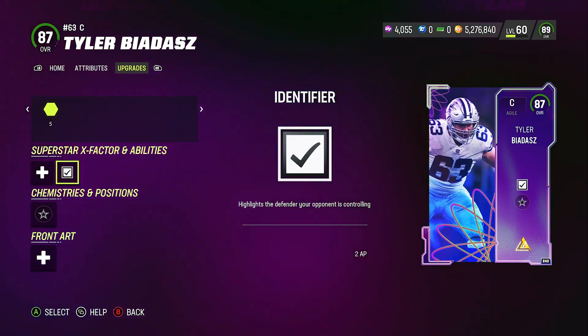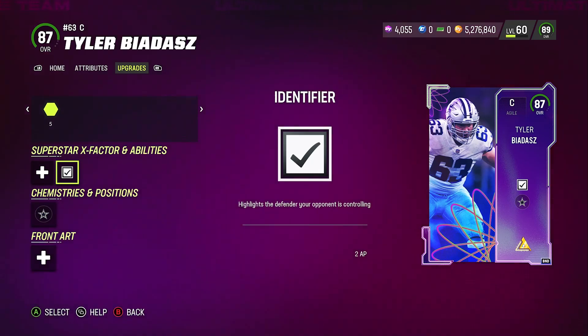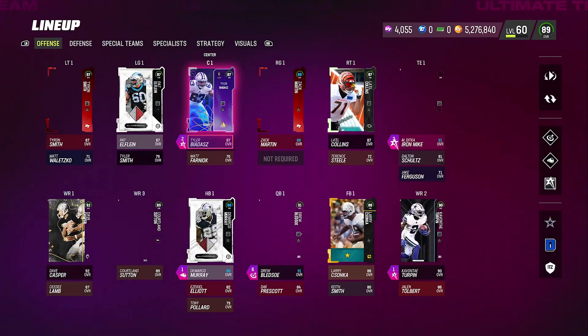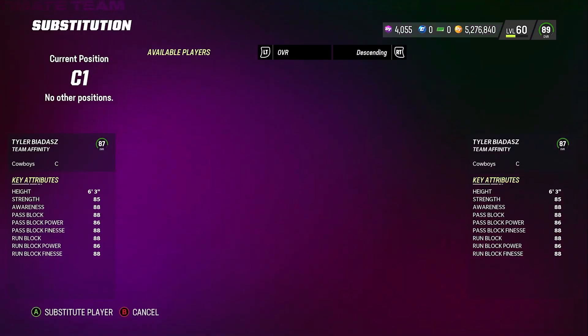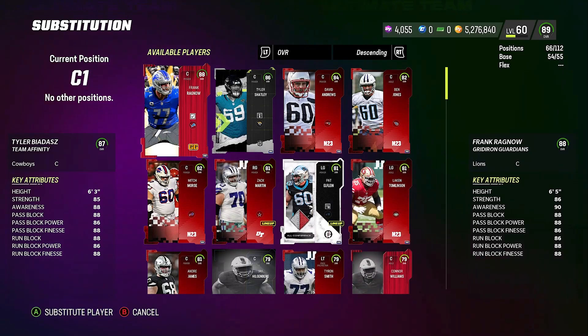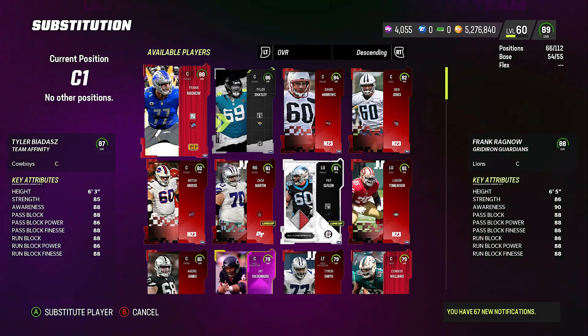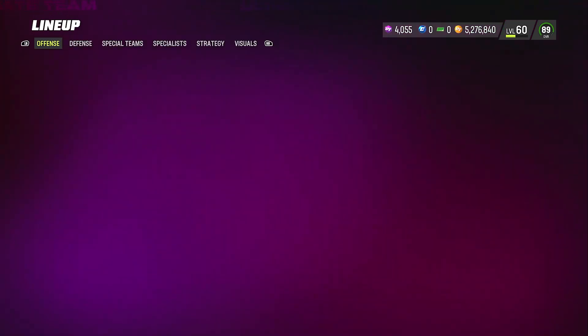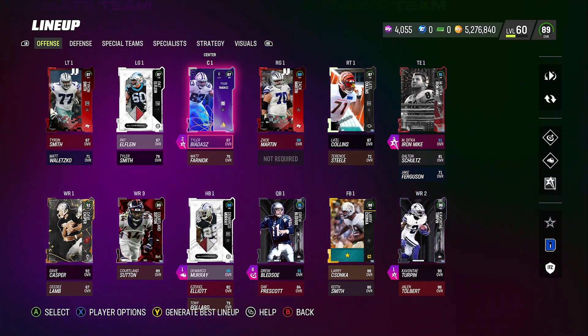My other 88 overall center gets Identifier for 3 AP, not 2 AP. Tyler Baddie is the only one I know so far to get Identifier for 2 AP. He's an 87 overall, which is decent right now, and he's going for about 100k coins — maybe just a little over — and to me that's worth it. That's why I haven't traded him out. Tyler Baddie is a must-have.